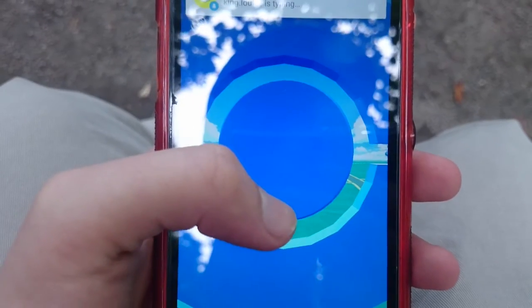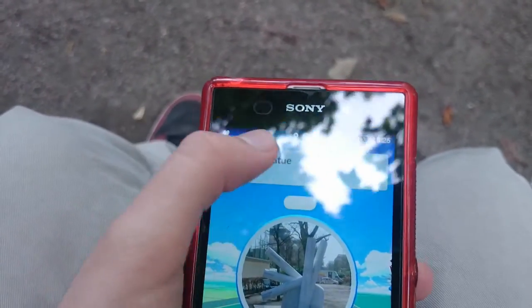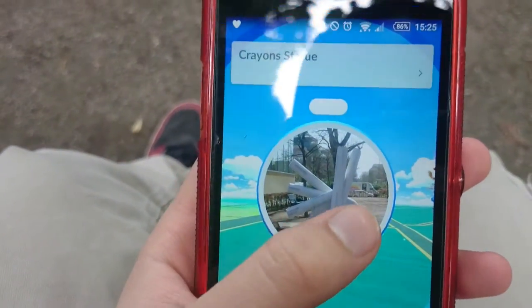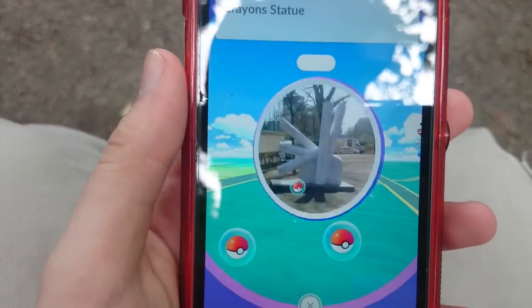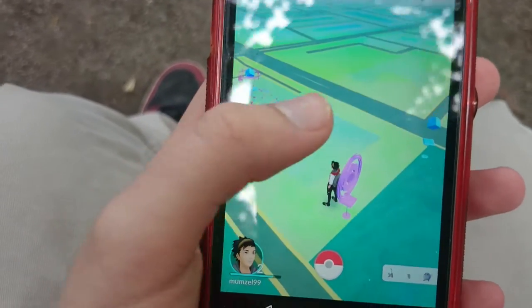So if I click on it — okay, someone's typing to me. The crown statue, you're supposed to just spin it. And what it does, it gives you balls. And that's how you get XP. So that's cool.